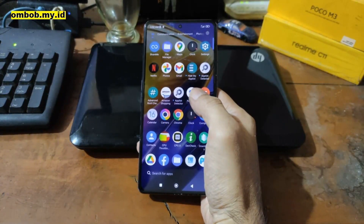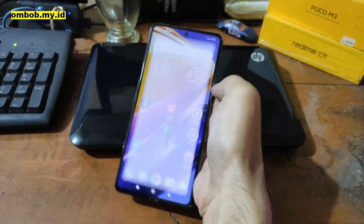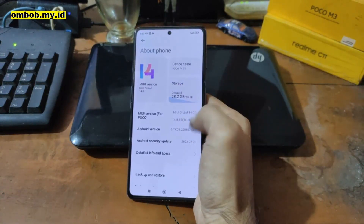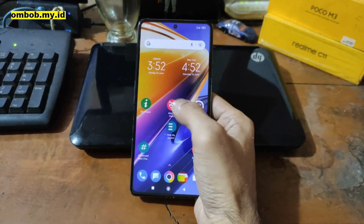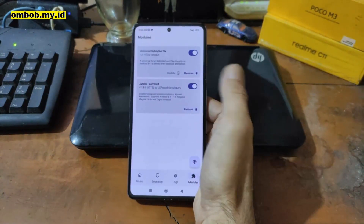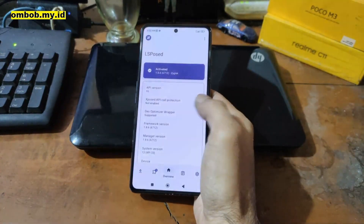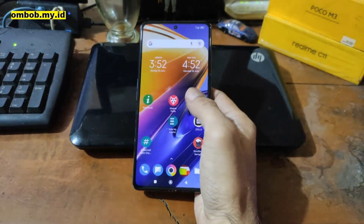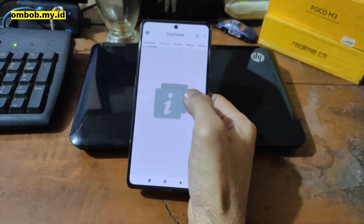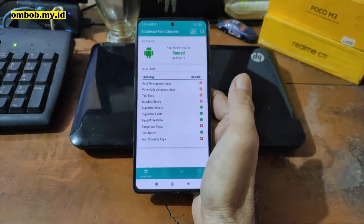Hello guys, this is the POCO F4 GT, also known as the Redmi K50G with the codename Ingress. In this video I will show you how to root this device using MIUI 14 on Android 13. I have successfully installed Magisk on this one. All the files and steps will be in my blog — check the link in the description box. If you have any questions, feel free to ask in the comment section.